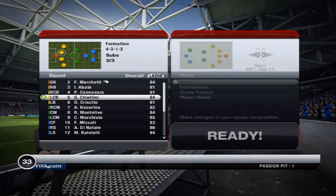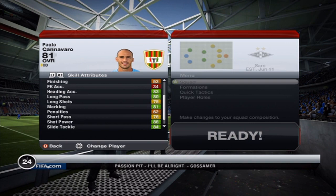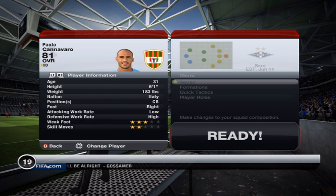He's 6'1", he's got low attack work rate and high defence work rate. Here are his in-game stats — obviously not that good shooting ones, although I was surprised. I think he had 75 long shots with 86 shot power — that's pretty nice for a centre back, and he's got the long passing trait so his passing is decent as well.